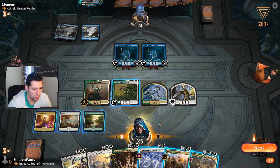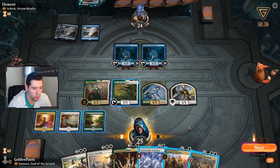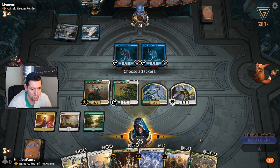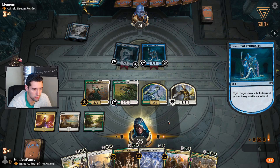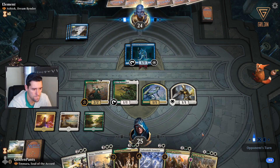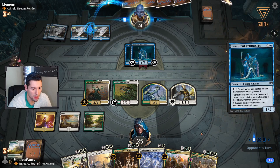We could use Unbreakable Formation to get indestructible and attack, or we can wait. We obviously missed our land drop. One, two, three, four, five, six, seven - so we can make four or five more tokens with the tap from Amara, and then we'll Unbreakable Formation next turn. He attacks. Hasn't milled us yet. Wait till his turn for this. Maybe I should have done it on my turn while he was tapped out, but it doesn't look like he's playing counters - he's playing Mill.